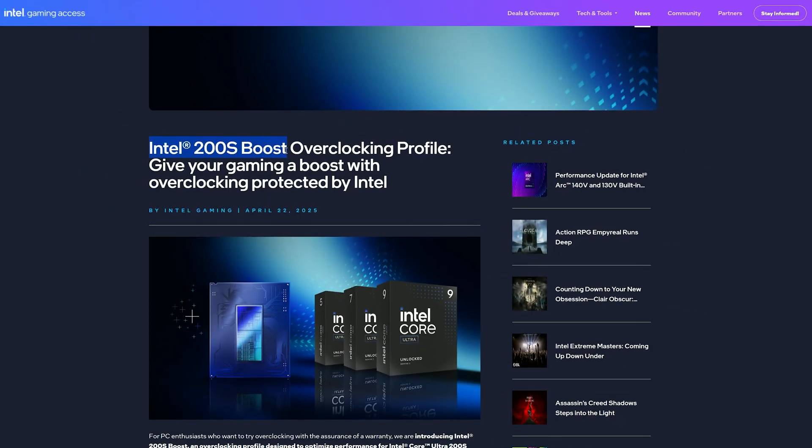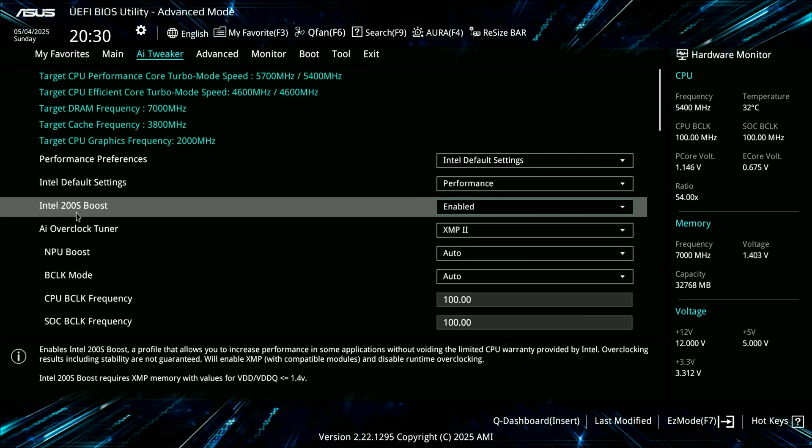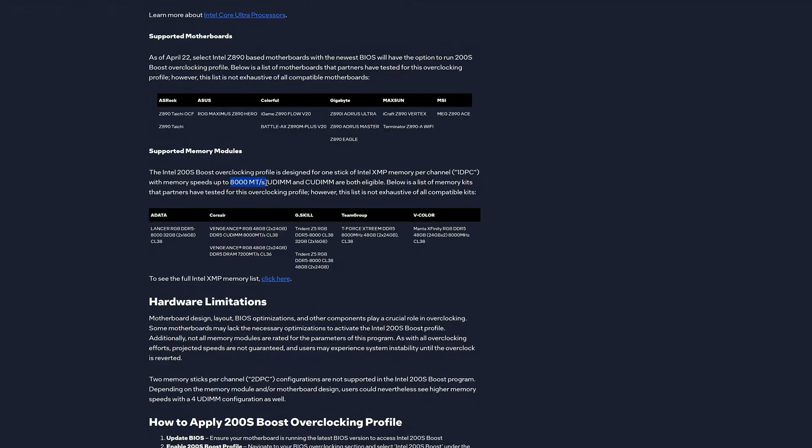Intel has just dropped yet another enhancement to the ultra desktop CPUs called Intel 200S Boost Overclocking Profile. With just a single setting in the BIOS, it aims to increase the fabric die-to-die speeds and also memory frequencies. Intel recommends you use 8000 mega transfers RAM, either UDIMM or QDIMM.